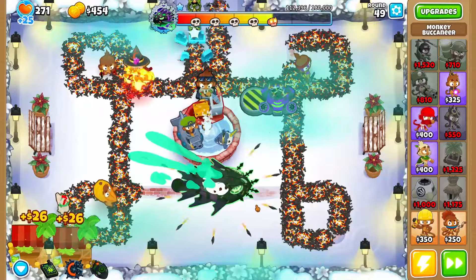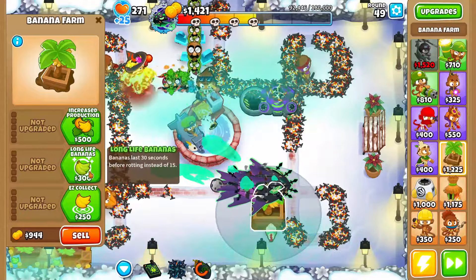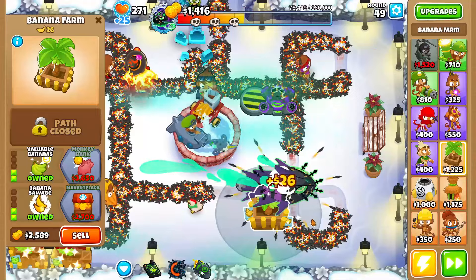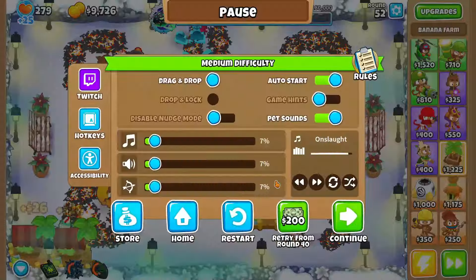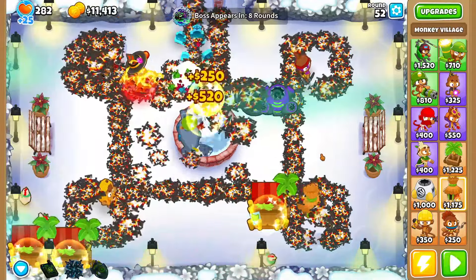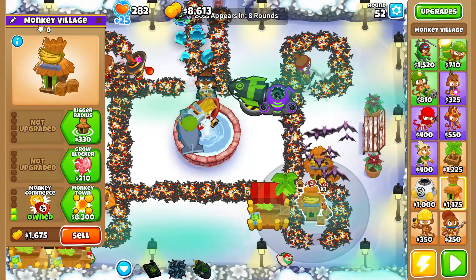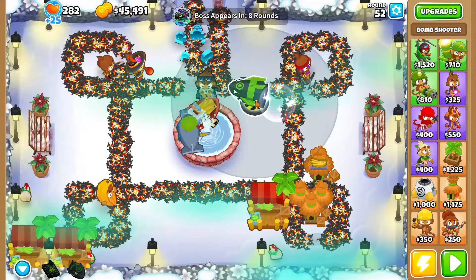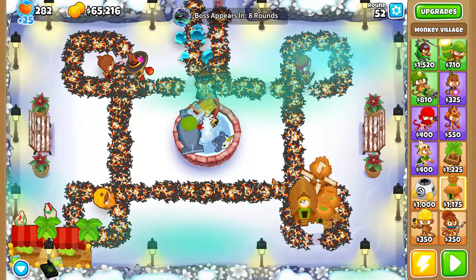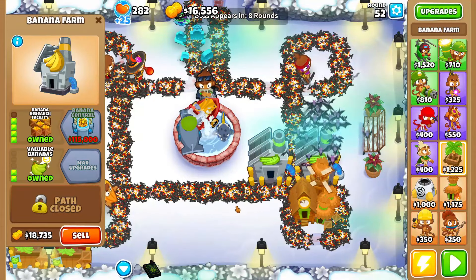We're gonna sell our marketplaces to build up money. I'll sell the dart monkey eventually because he's making bomb tower prices cost more due to monkey knowledge — kind of weird. We'll sell all the 2-0-3 marketplaces, buy carpet of spikes, and sell another marketplace to afford a MOAB eliminator.